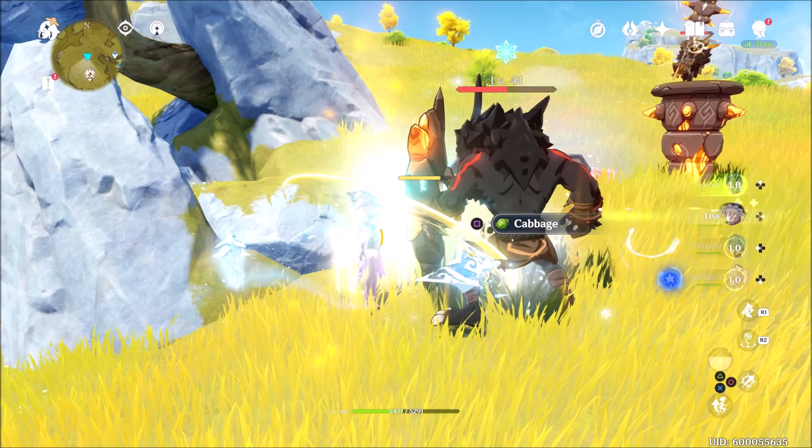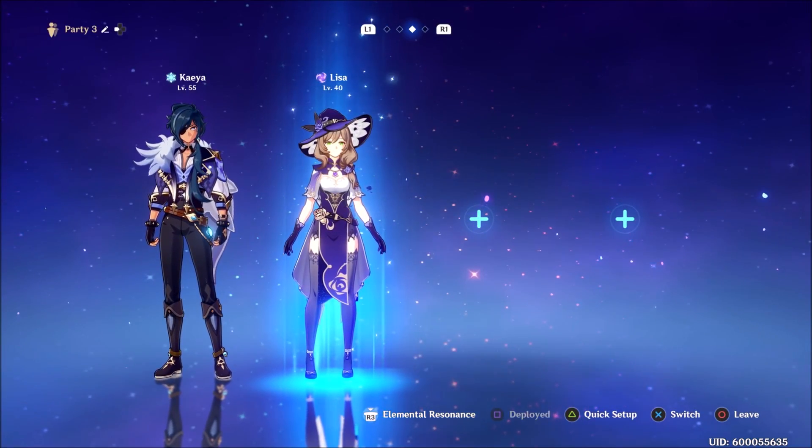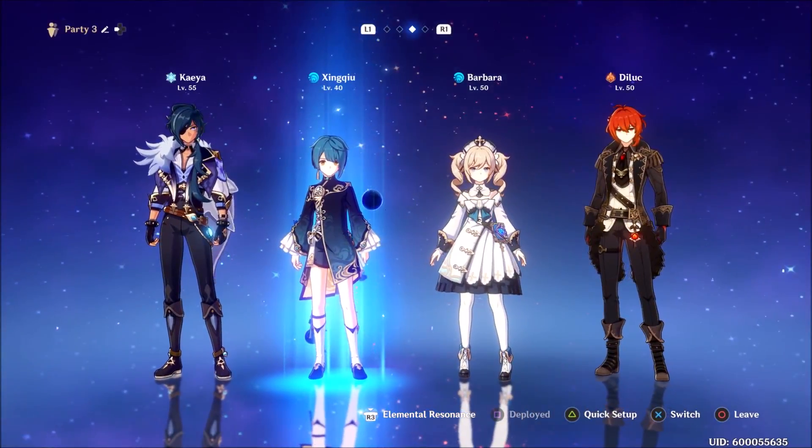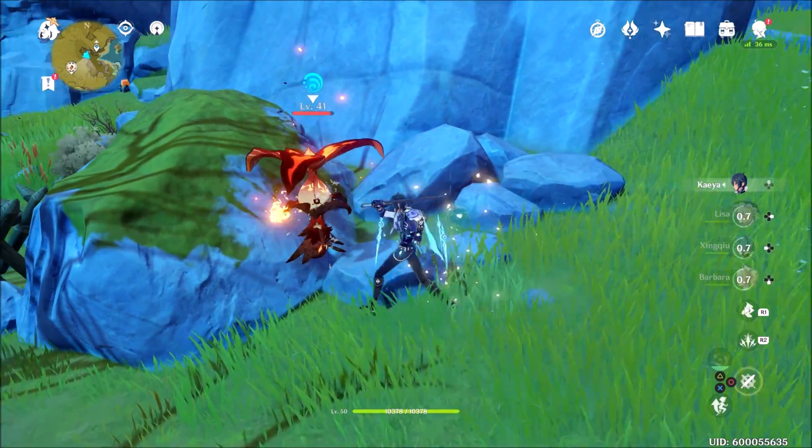Alright guys, so in this video I'm going to show you who's best to team up with your Kaeya to deal the best damage based on elemental reactions. Kaeya is a cryo type, so the interactions you're going to get with him are Frozen, Melt, and Superconduct.